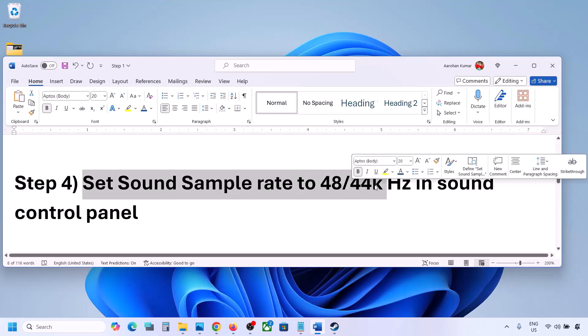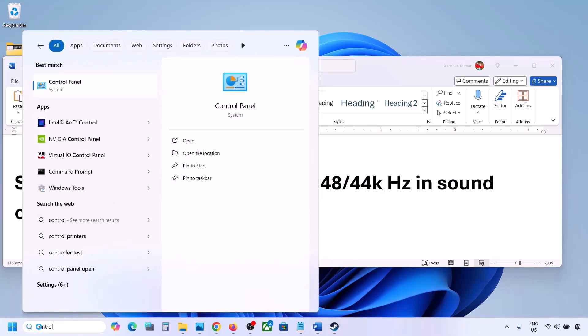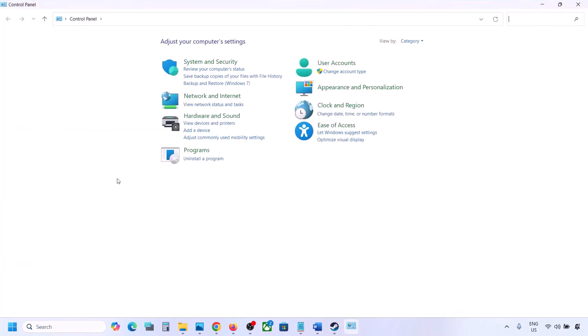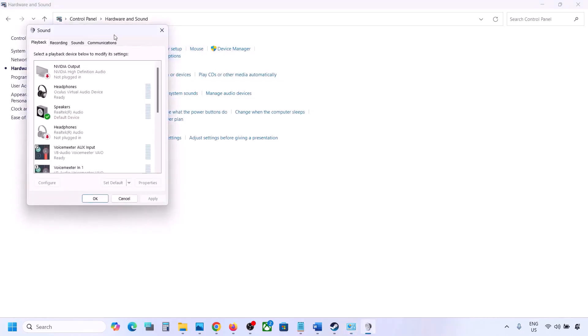The next step is to set the sound sample rate to 48,000 or 44,000 Hz in the Sound Control Panel. Type 'control panel' in the Windows search box, go to Control Panel, then Hardware and Sound, and click on Sound to open the Sound Control Panel.